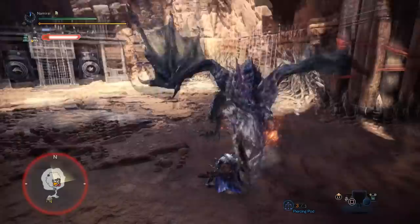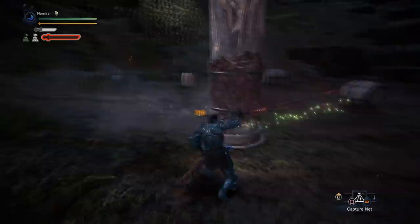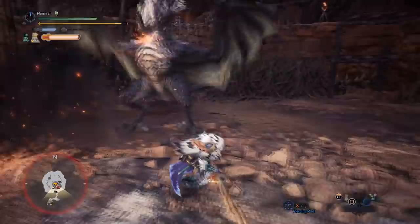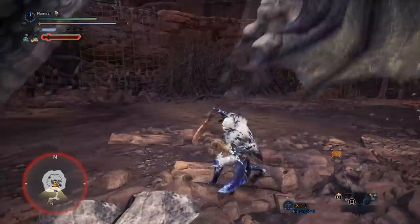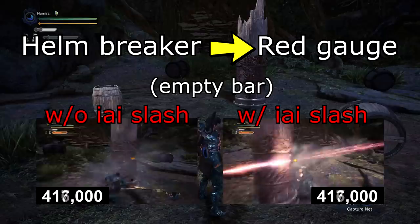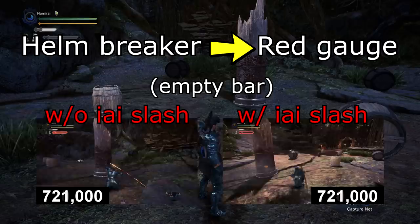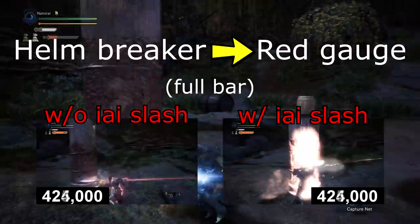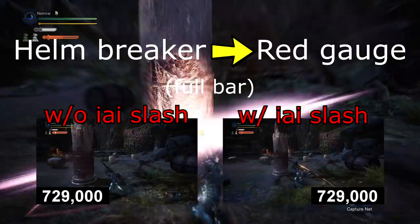So what's so special about Foresight Slash? Why do I have to use it? What are the advantages? As you can see in this clip, you can add extra damage to your combo by combining Special Sheathe and then Foresight Slash. I made two different clips comparing using and not using Foresight Slash after helmbreaker to get red gauge. The difference is 30 frames with empty bar and 20 frames with full bar.